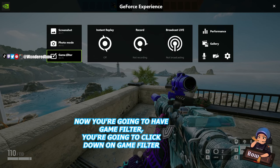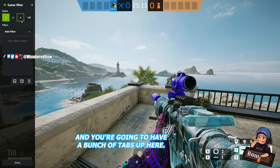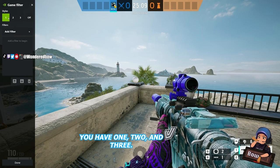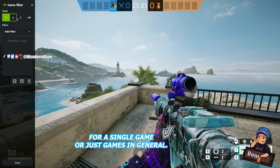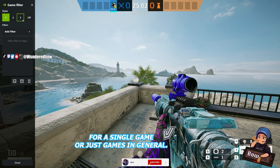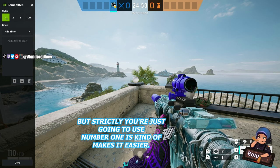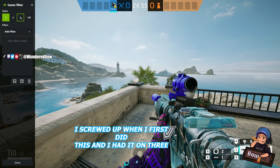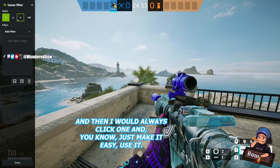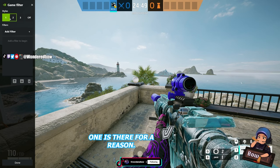You're going to have Game Filter — click down on Game Filter and you're going to have a bunch of tabs up here: 1, 2, and 3. You can toggle between different filters for a single game or games in general, which is really cool. But strictly you're just going to use number 1 — it makes it easier. I made the mistake of having it on 3 when I first did this, so just use 1, it's there for a reason.